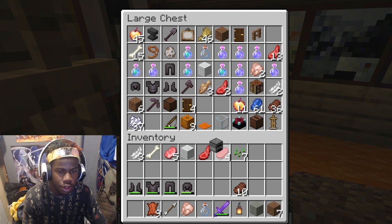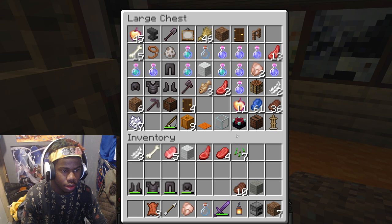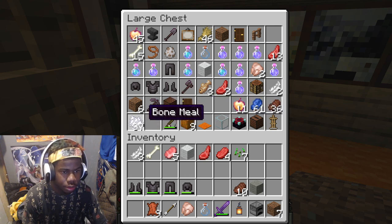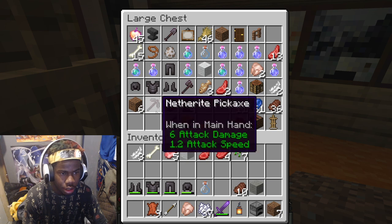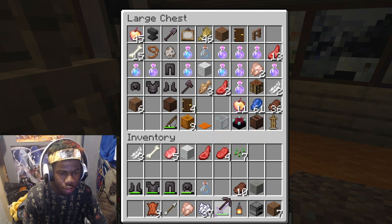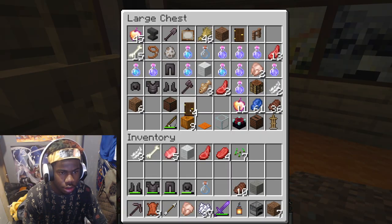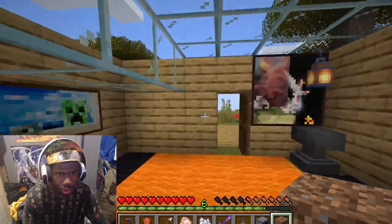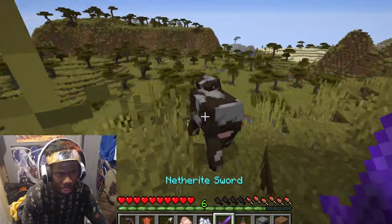We don't have anything — we need a furnace in there. Every time we collect food we're gonna make a chest soon. We need this for hiding, and we need this to fix things. We also need to hurry before it gets dark — we don't want it messing up the yard.